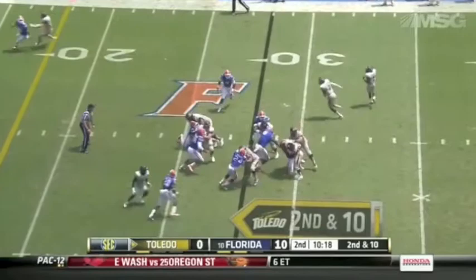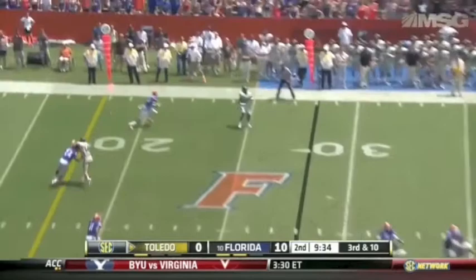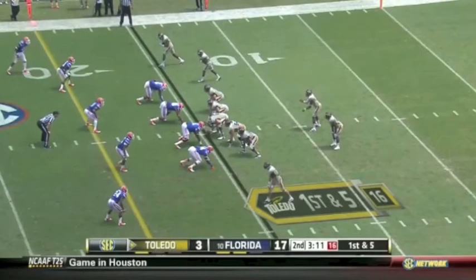You're going to get some pressure and go to the slot receiver. Blue Allen has swallowed up. And throws it high again. The starter, and then Orr just beat him out in fall camp.